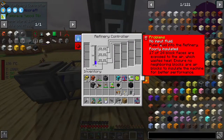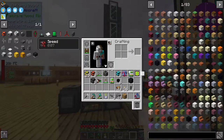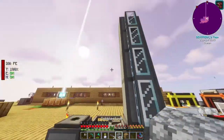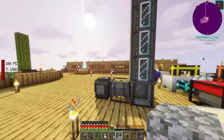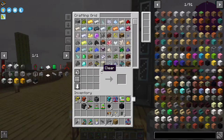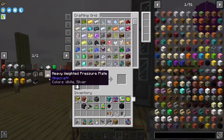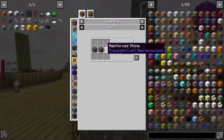Okay, so here we go. You can see now it's not saying there's any issue with the amount of outputs we have, but we still, and even more so, have an insulation problem. There's a number of things we can do - we can just put cobble around it. I'm wondering if we can get a nicer looking cobble. We could use this reinforced stone, this stuff.